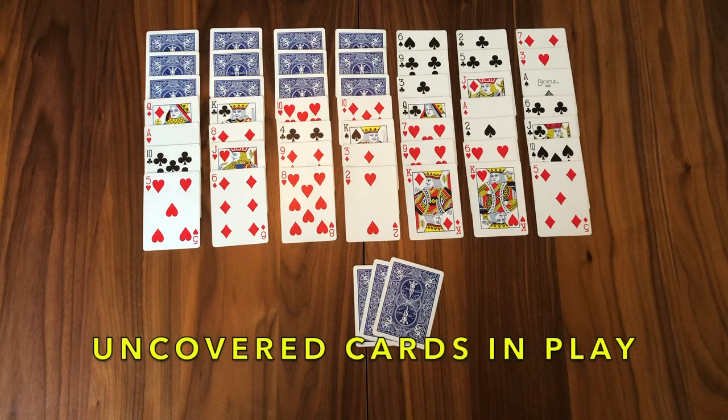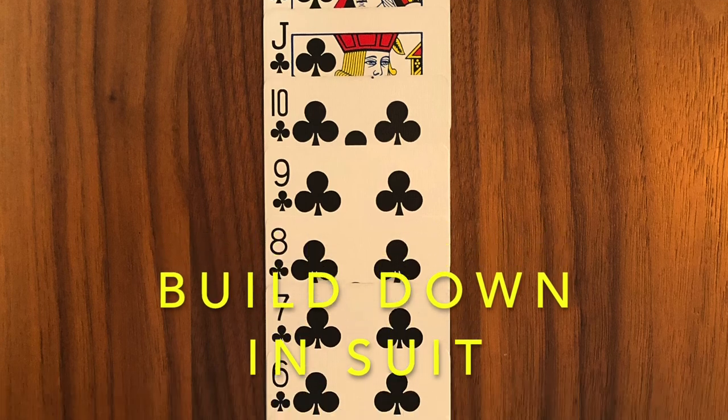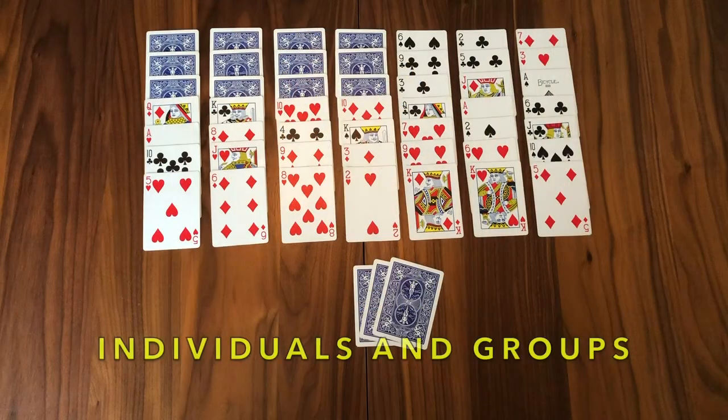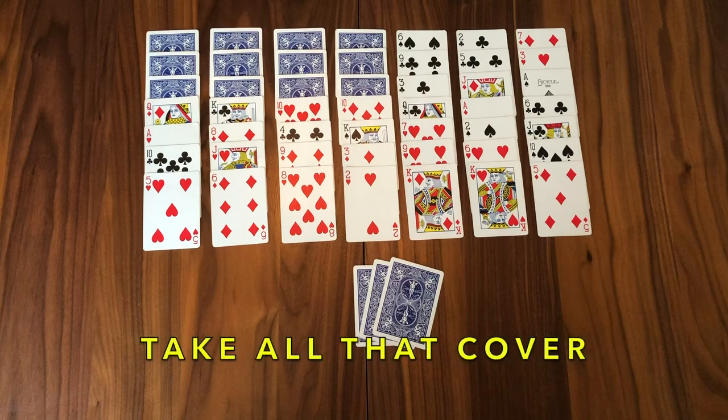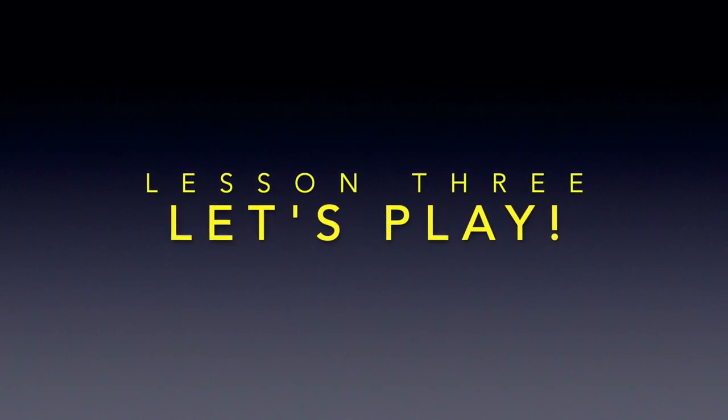Every uncovered card is in play, and your job on all uncovered cards is to build down in a run within the suit of that card — all the way from King down to Ace. In the tableau, you can pick up cards individually or in groups, but you have to take all that that card is covering. So if you wanted to take that Jack of Diamonds, you have to take the other four cards on top of it with it. At the end of the game, you'll have four suits arranged from King to Ace, and that is how you win the game of Scorpion.